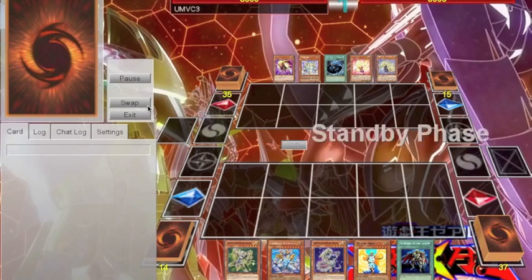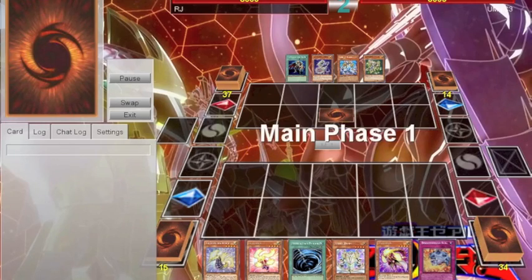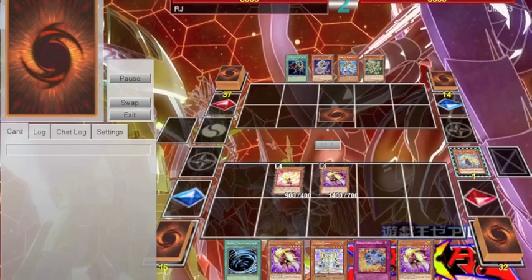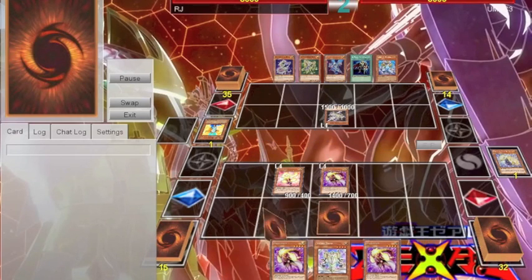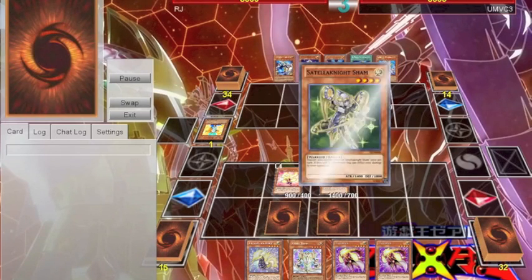The next duel was versus Satellanites. This was not a particularly good opening hand since I opened with almost exclusively monsters, and that's not something you want to do with this deck. You run a fairly low monster count to ensure that this kind of thing doesn't happen very often, but every once in a while it did, and this duel ended up going my way because of, once again, Vanity's Emptiness. So I start doing Thunder Family things.